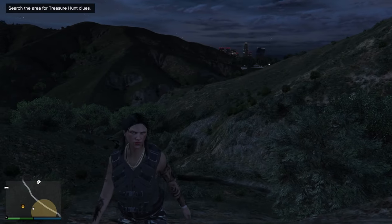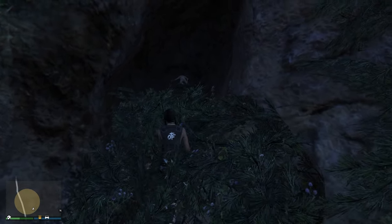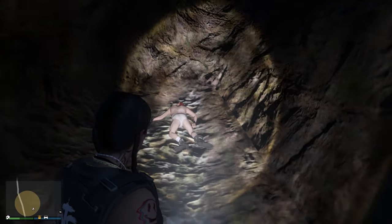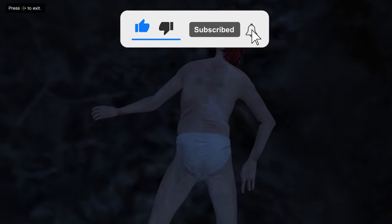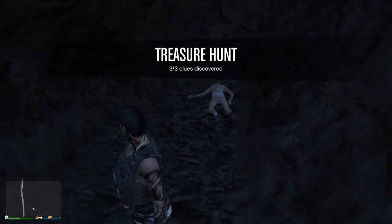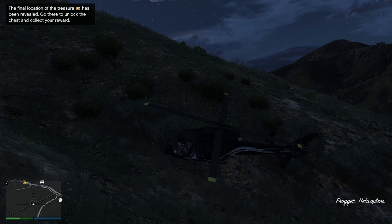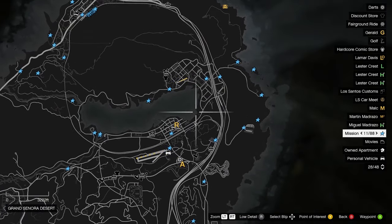The third clue is inside a small cave on a mountain, hidden behind some suspiciously planted bushes. This is the final clue, and I think the gold revolver — aside from having to wait for the email — is about ten times faster to complete than the navy revolver. Once you get this clue, your map will show the location of the treasure marked by a gold treasure chest, so make your way over there.